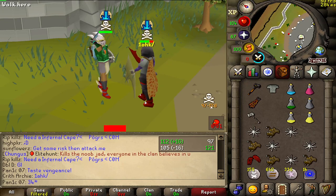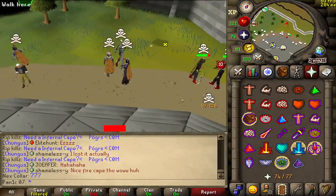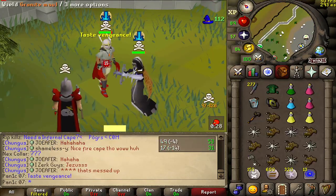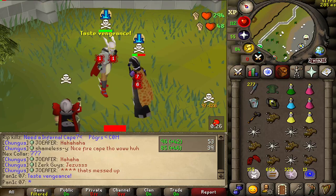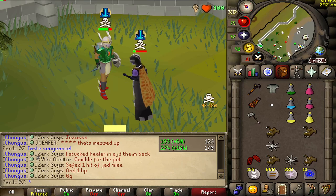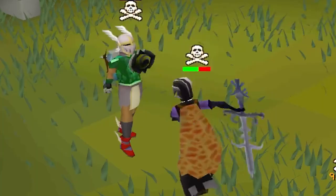A zero hit — I didn't even do anything. That's what happens: void equals lots of big hits. Good luck. Potentially smited for a GS but hit a zero — unlucky.